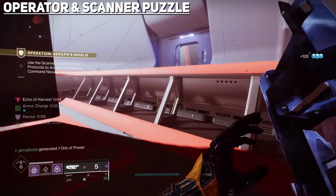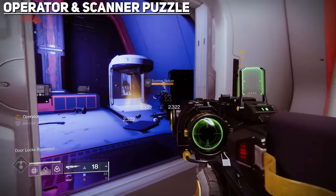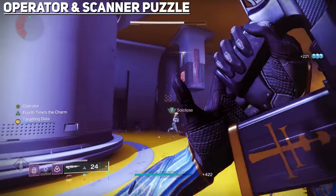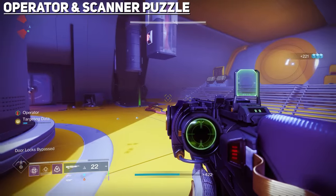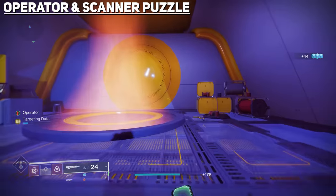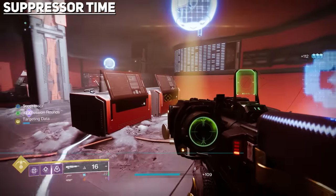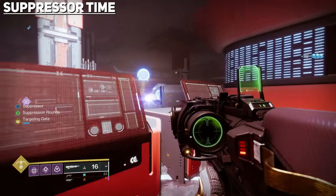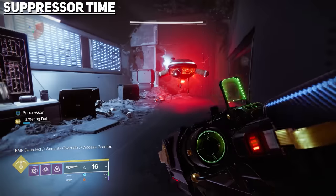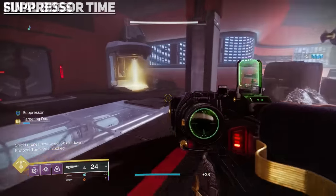Head through the door to the next room and grab the Operator augments. You'll have a panel to shoot that opens a door leading to the Scanner augments. Have someone grab that, hack the few terminals around you, which will open the next door. In here you'll do the same thing: there will be an Operator panel to shoot on a pillar hanging from the ceiling, which opens a door to a sign room where the Scanner can hack a terminal to activate the teleporter and bring you to the next area. Keep moving forward and clearing enemies until you find the vandal with the Suppressor augments. Once you pick it up, you'll see the glowing spheres we talked about earlier. Stand underneath each one and shoot the yellow bar servitor — this will open a door leading to a shield generator. Destroying it will lower the servitor shield, allowing you to kill it, and move on to the final boss.